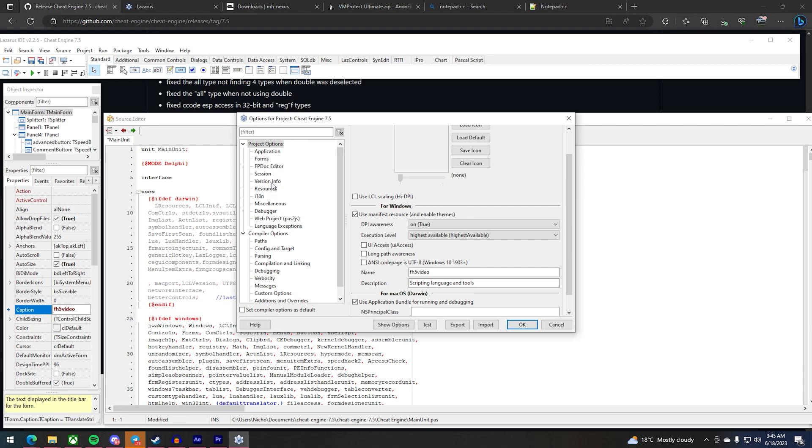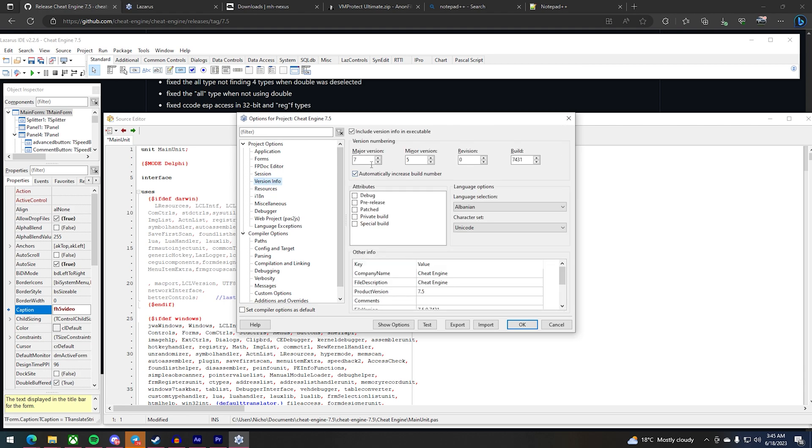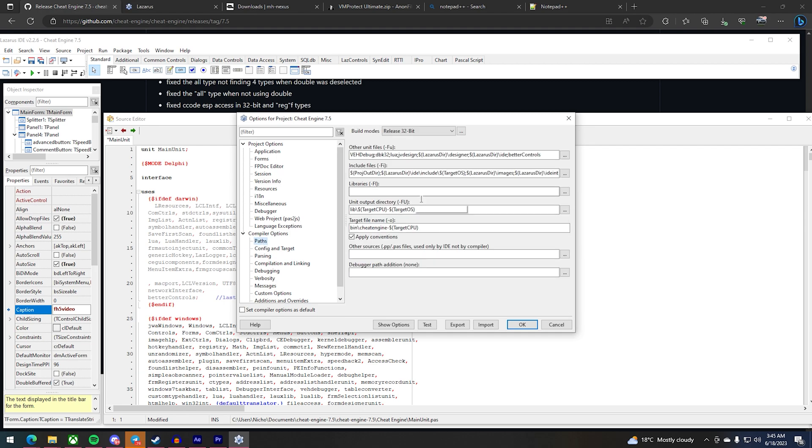Then go to Version Info and change a few of these numbers. Over here also change to fh5video. File version doesn't need to change. Then go to Paths — change the directory here from the default engine name to your name.